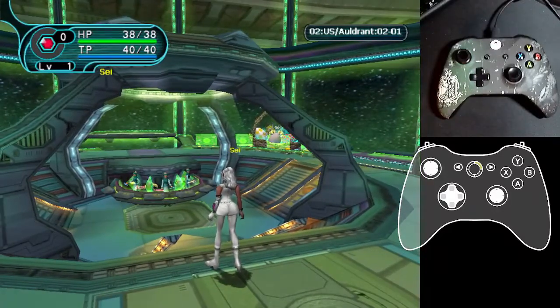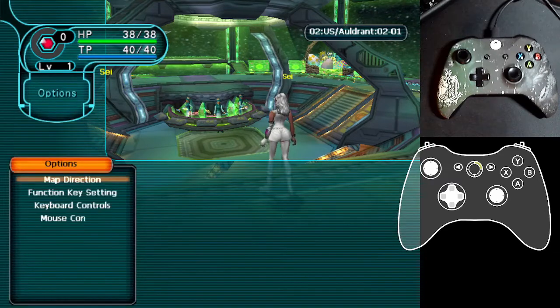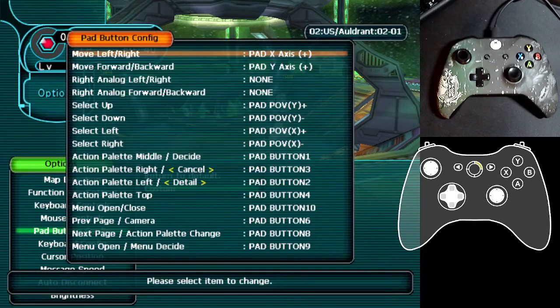The whole point here is to set up the controller, so let's hit the Home key. The Escape key doesn't work here in menus, so we hit Home instead — or you can hit F12 as well. Then we go down with the arrow key, hit Options with Enter, and go all the way down to Pad Button Configuration, hit Enter, and then go to Custom.